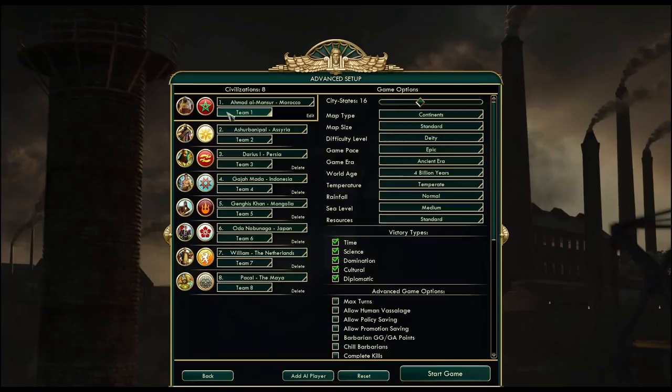I was trying to choose civs that are not as likely to hard snowball in the early game. The reason for that is another request that showed up multiple times — if I could try to play outside my comfort zone.